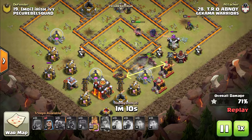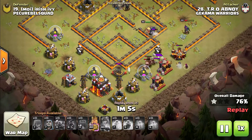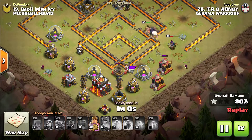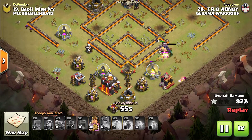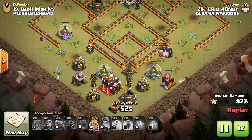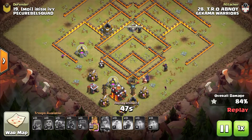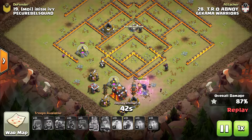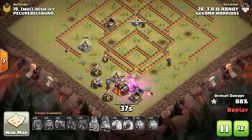Once this cannon goes down, a couple of Hog Riders go to the X-Bow and a couple to the Tesla, causing them to split up and go down much quicker than needed. Hog Riders work better in numbers — together they take down defenses faster and clear through the base more effectively. In this case he ran out of Hog Riders and his friendly Queen died, but with the P.E.K.K.A. and the Barbarian King staying alive, he was able to clear through the remaining buildings. Those three key attributes went down very early before the Hog Riders were even deployed.